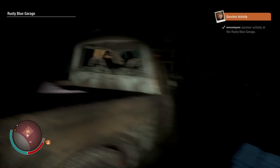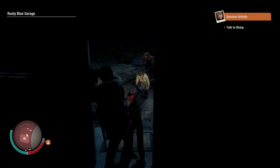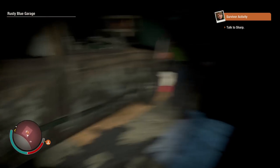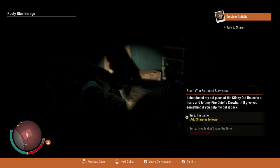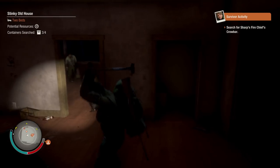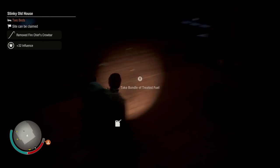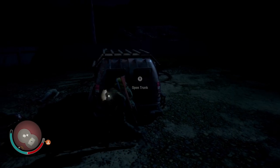Let's go in and see what these people need. Where's the survivor? Oh right there. There's a lot of zombies here — should not have shot my gun. Hi — your friend in there scared me. It was a zombie. 'I abandoned my old place at the stinky old house in a hurry and left my fire chief's crowbar — I'll give you something if you help me get it back.' We got to look for the crowbar — it's somewhere in this house. Found it on the first search! Here you go. I'll take this fuel — thank you. If you guys want to see a specific vehicle armored up, let me know down below in the comments.